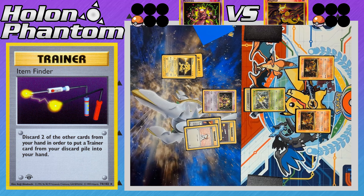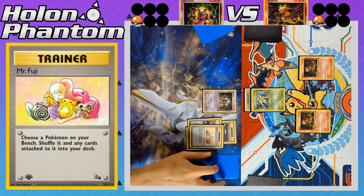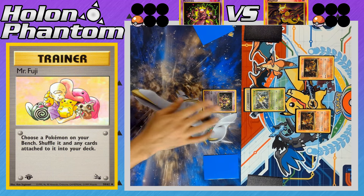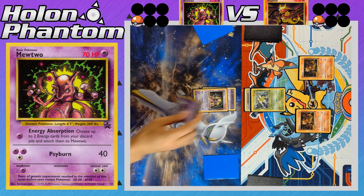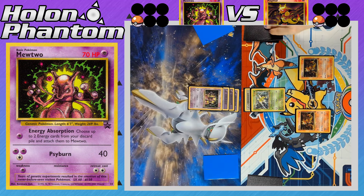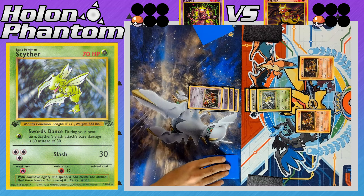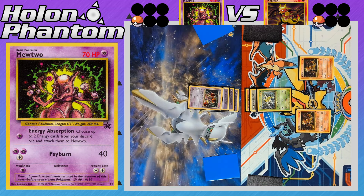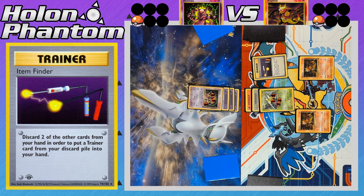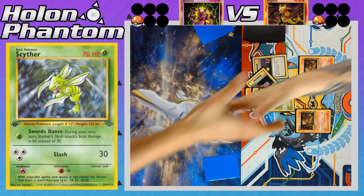The Mewtwo player is nearly decked out. They activate Item Finder, discarding Super Energy Removal and Bill to retrieve Mr. Fuji, which lets them shuffle Electabuzz and its Lightning Energy back into the deck — buying two more turns. Mewtwo gets a Psychic Energy and attacks with Energy Absorption, pulling back two Psychic Energies to be fully powered up. But with only two turns remaining, can it take the final prize? On the Magmar side, a Fire Energy comes down to Scyther and Slash hits Mewtwo for 30 damage — Mewtwo is at just 40 HP remaining. Mewtwo draws one card and attacks with Cyburn, putting Scyther within KO range. However, the Magmar player uses Item Finder, discarding two cards to get a Plus Power, then attacks with Slash — taking the final KO. There's the handshake.